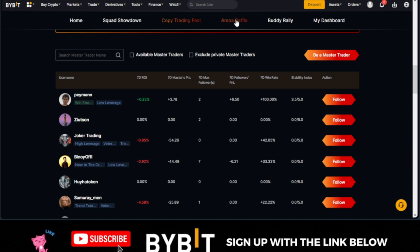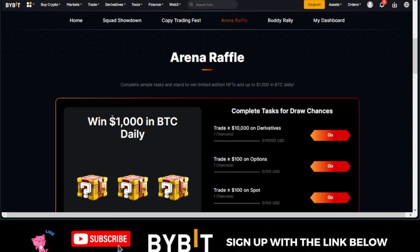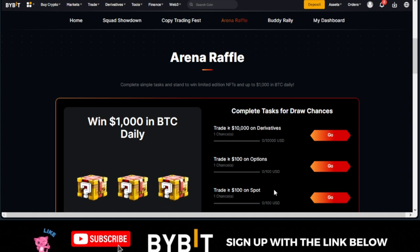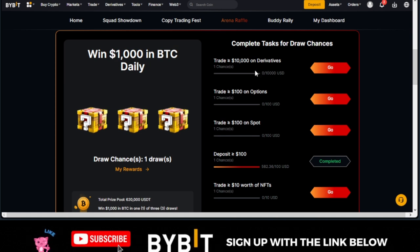The next one is the Arena Raffle. The Arena Raffle is where you complete tasks every day and stand a chance to win up to $1,000 in BTC daily just by completing tasks. What are the tasks you need to complete? You need to do up to $10,000 in trading volume or more in the derivative market — just go to your derivatives and start trading and you qualify for this once you hit $10,000 daily.